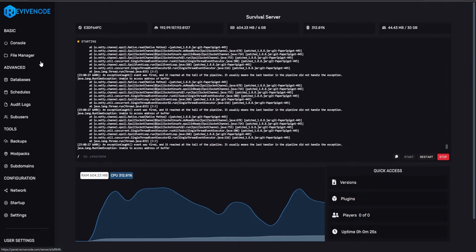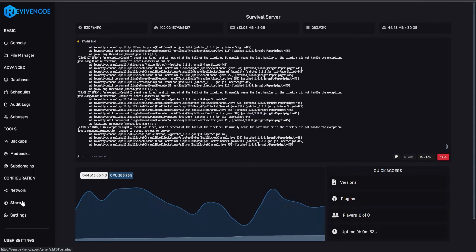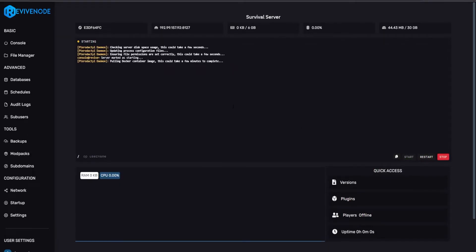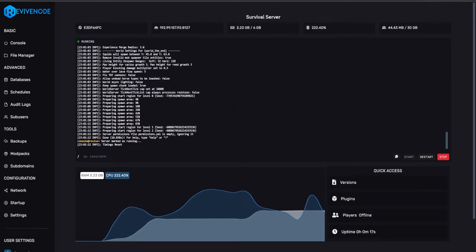You can see we are getting some issues, and this is perfectly normal. If you're switching from a higher version of Minecraft, you need to ensure that you have the proper version of Java, as newer versions of Minecraft run Java 17. But 1.8, for example, runs Java 8, and 1.16 and below also runs Java 8. We'll go back into console, click startup, and that should fix any bugs we had on startup. And there you have it — it loaded up perfectly fine.